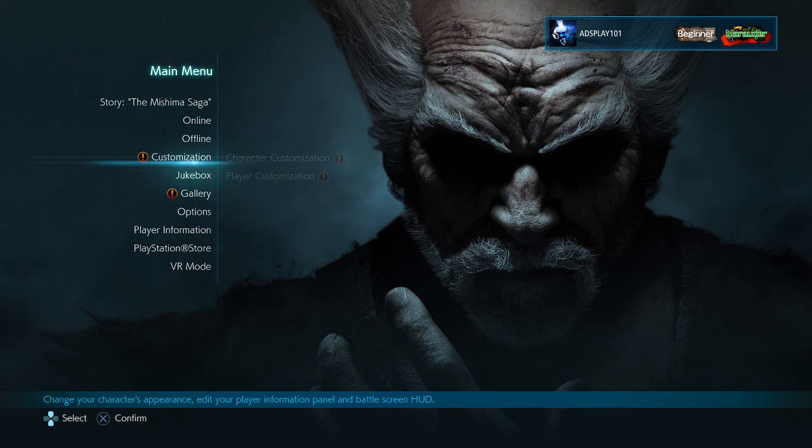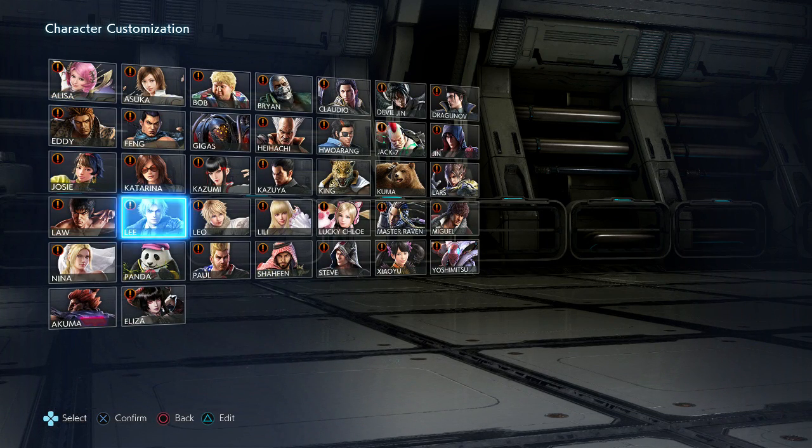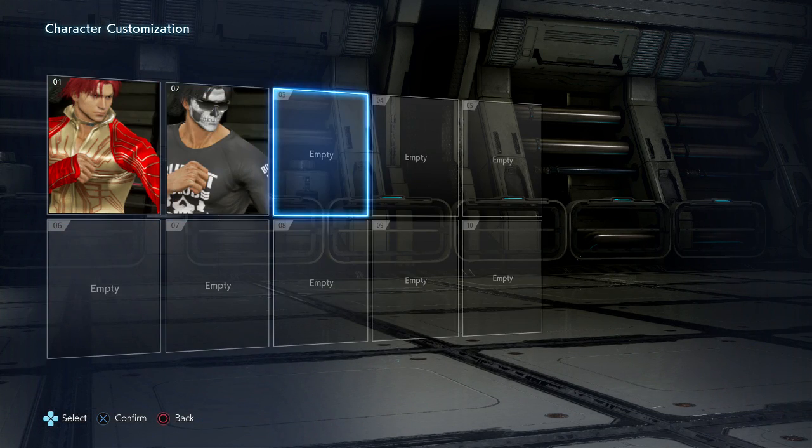Alright, what is up everybody! Now with Tekken 7 being underway and me exploring the character customization, I thought it'd be cool if I made a series of videos where we're just having some fun. Looking at some of these character customizations, you can tell they made a lot of references to several other games. With this series, I'm going to turn the Tekken characters into characters from other animes, fighting games, etc. The first one I'm going with is turning Lee into K' from King of Fighters. I already got all the stuff bought that I'm using to make him closely resemble K' from King of Fighters as much as possible.